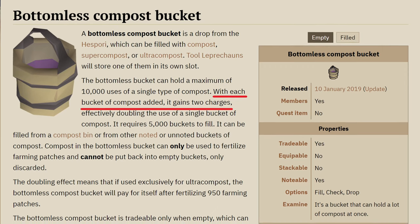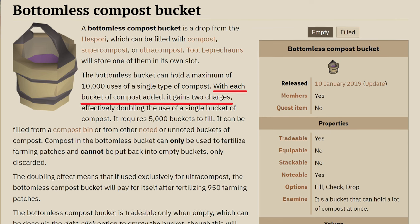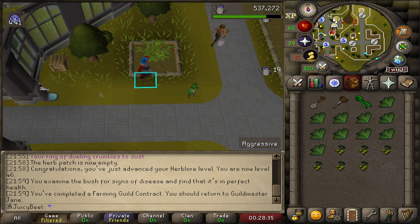It also has the unique drop, the Bottomless Compost Bucket, which is super helpful for quality of life because it allows you to store one type of compost in a single item, and on top of that, it actually doubles the amount of compost that you put into it, so you only have to gather half as much compost in the future.